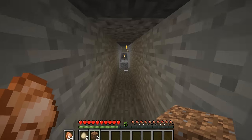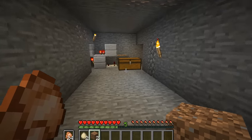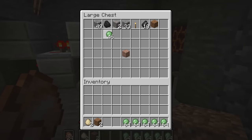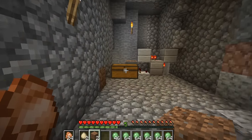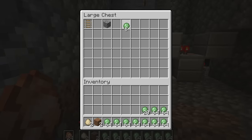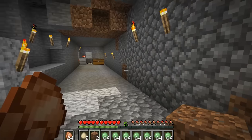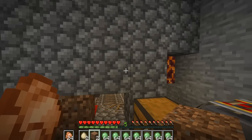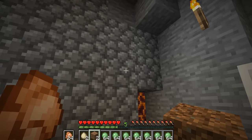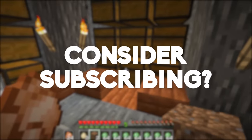Hello everyone, this is Mumbo and welcome back to another episode on the Hermitcraft server, episode 5. Today we are starting things off by checking out the slime farm drops. Right now the slime farm is currently running in a bit of a slow mode. The slimes are jumping around on their platforms and eventually falling off the edges, whereas we need iron golems in the fences so that the slimes get attracted to them.